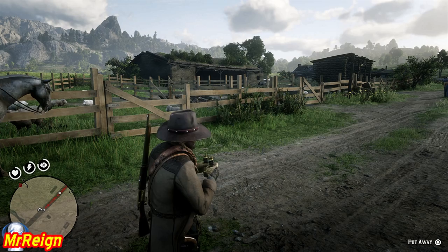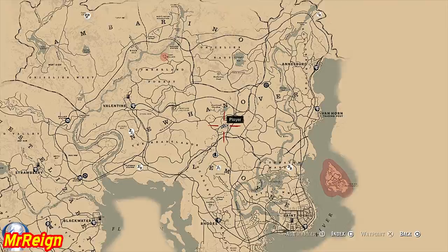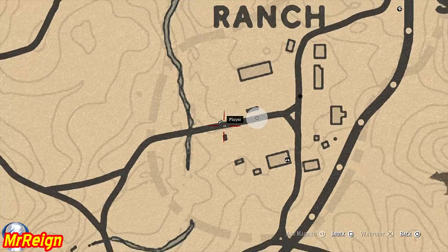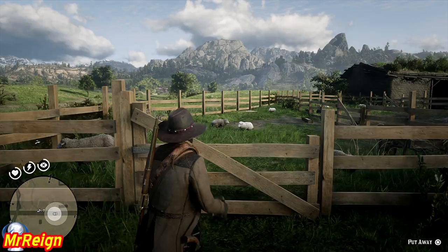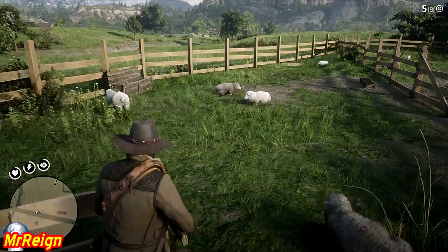Next up we're going to get the pristine sheep — that's going to be just east of where you were, in Emerald Ranch. There's a chance you could get caught here, so maybe put your disguise on. I was lucky enough not to get wanted even while taking this guy, even though people were talking to me as I shot it.